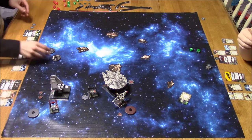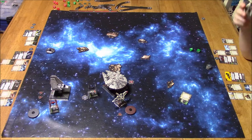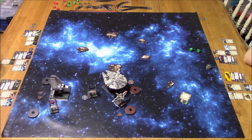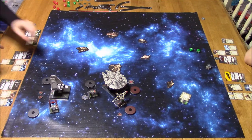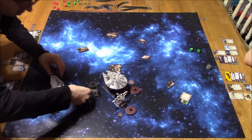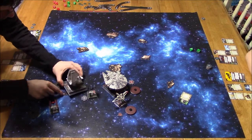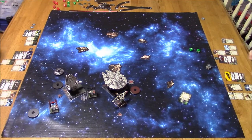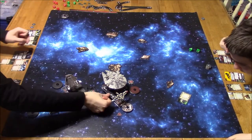I forgot to move stress from Soontir Fel over to the Lambda as I had meant to. We fly casually, so if we miss something we usually pick it up — no problem. Picking our maneuvers — Lambda goes first, bumping my own ship. I'm trying to make sure I've got an arc, because once you're past your opponents the Lambda is hard to turn back around again. I'm just trying to keep everyone in arc as best as possible.